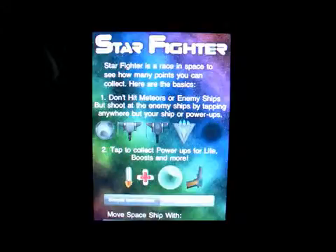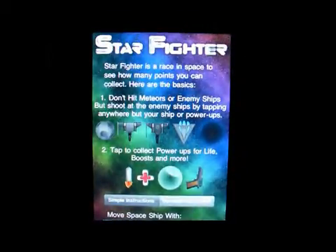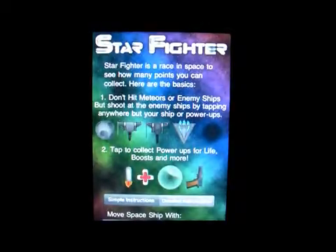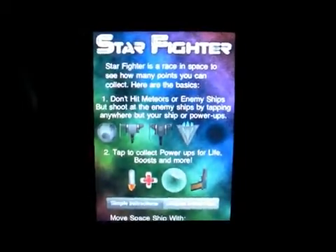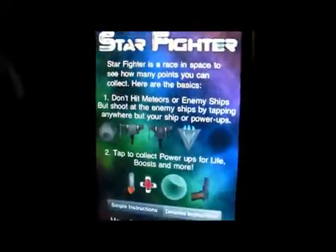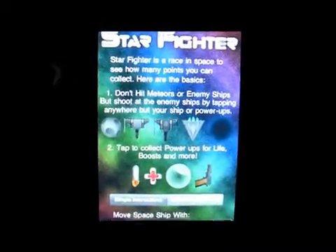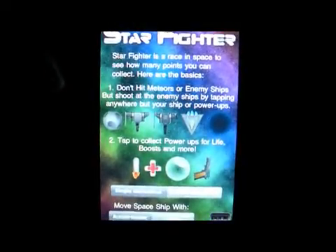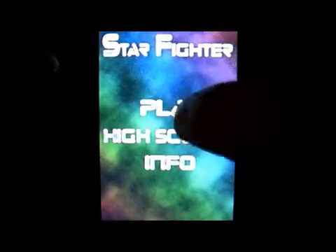The info screen says: don't hit the meteors or enemy ships, but shoot at all enemy ships by tapping anywhere around the ship. Tap power-ups to collect life boosts and more. You can use the accelerometer to tilt your phone left and right to move the ship, or use touch to drag the ship with your finger. I'm going to leave it on accelerometers.